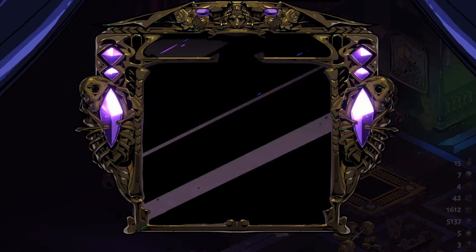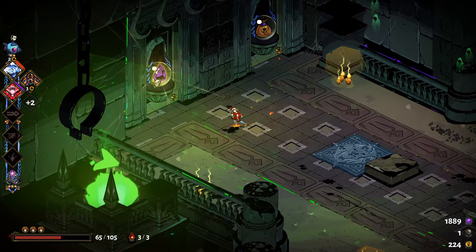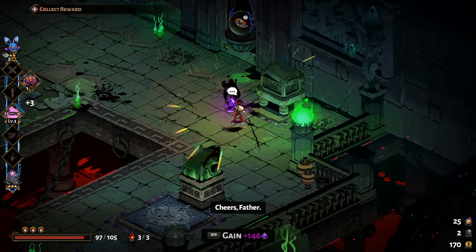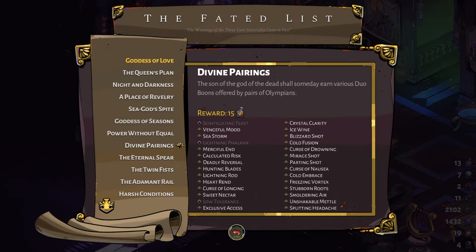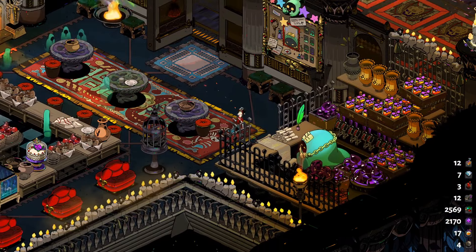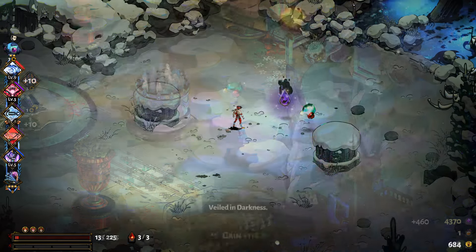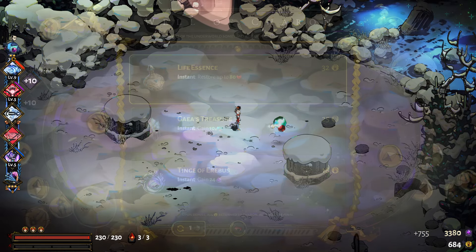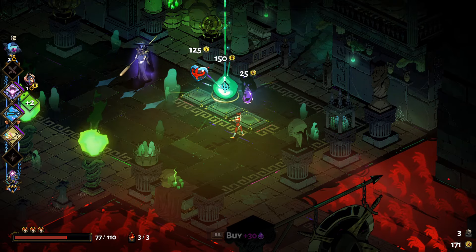First up are the darkness crystals. They are mainly used for upgrading the Mirror of Night. You get them from chamber rewards, and if they have a skull you will get rewarded more. Opening infernal troves, which are unlocked at the house contractor, completing prophecies from the fated list of minor prophecies, which you unlock at the house contractor, special deals from the wretched broker, and beating the bosses if you already have beaten it before on the current heat level from the Pact of Punishment. This becomes available after beating the final boss in the game.